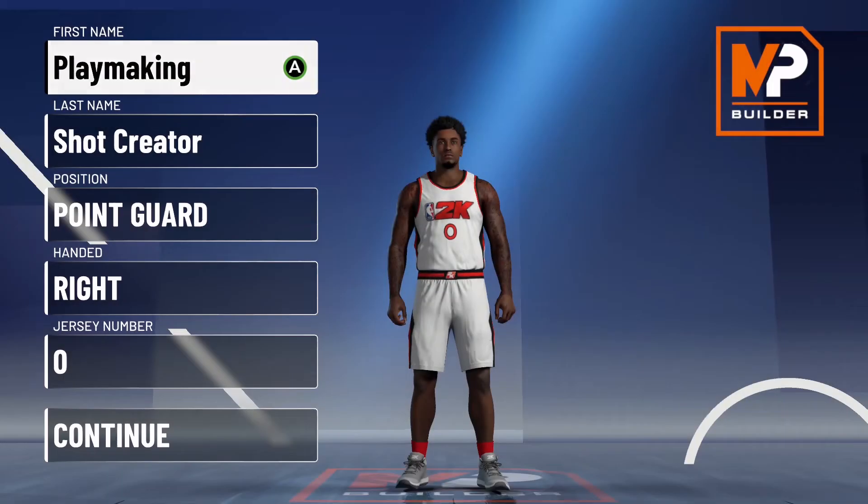The playmaker shot creator is one of the most common builds in 2K21 — 2K20 was more like offensive threat, but 2K21 is playmaker shot creator. Basically what a playmaker shot creator does is they playmake and they can also shoot at the same time.